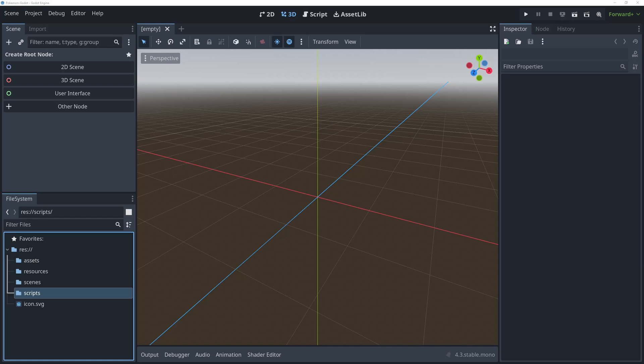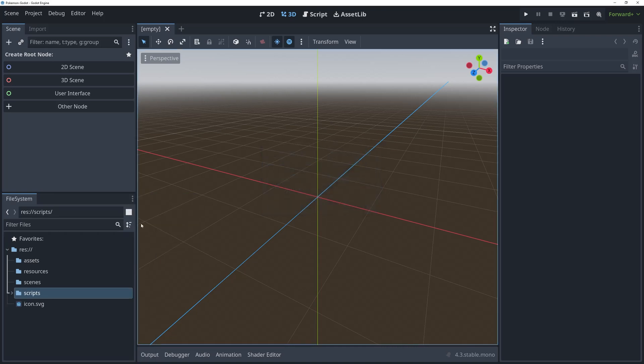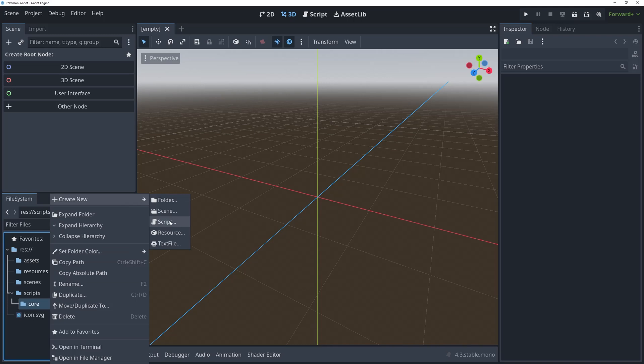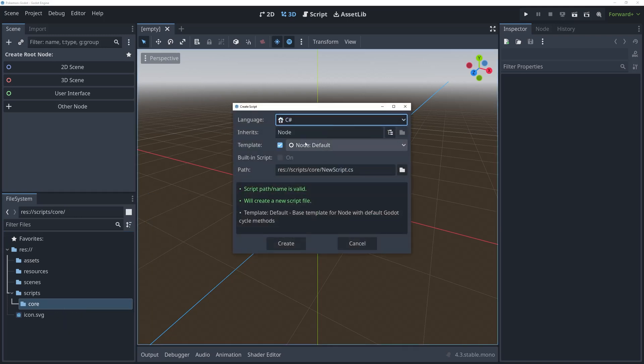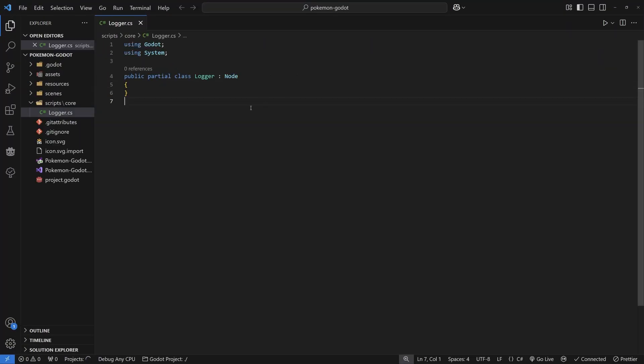What we're going to do is start making a couple of helper classes in this video. Inside of the scripts folder, create a new folder called 'core' — this will just be our core libraries for the game that are used everywhere. Inside it, create a new script, switch it to C# in the language dropdown, and name it Logger. I like to create a logger class with whatever project I'm working on to customize my logging so I can control it.